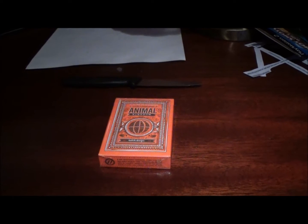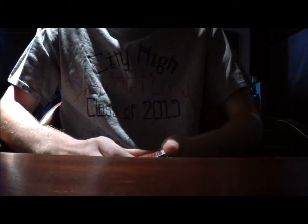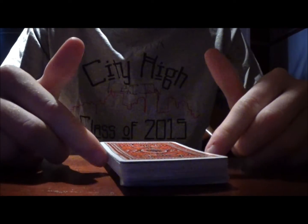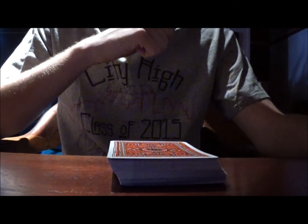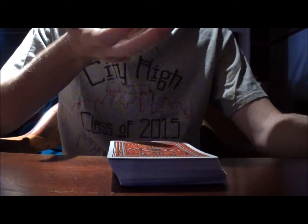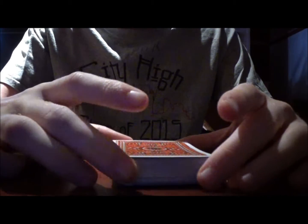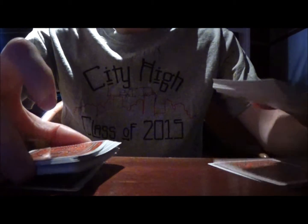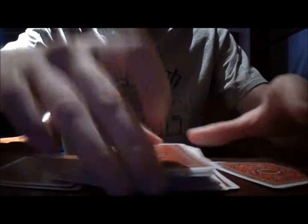Today we're going to do a magic trick. It took me a while to think of what trick I want to show you next. These are a deck of cards — Animal Kingdom cards by Theory 11, more specifically Hatch design. The trick I'm going to show you today is jokers finding your card.